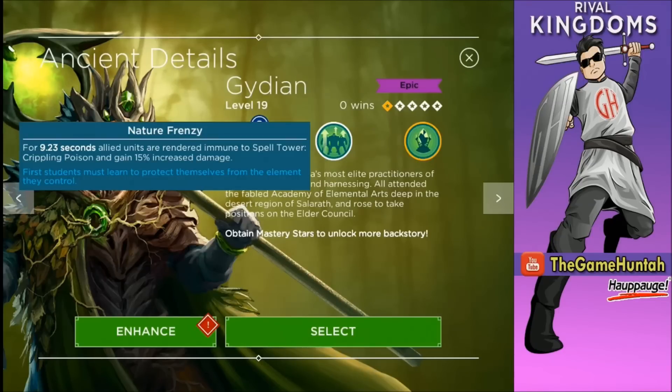The first ability of Gideon is Nature Frenzy. For 9.23 seconds, ally units are rendered immune to Spell Tower's Creeping Poison and gain 50% increased damage. I don't see that many Creeping Poison towers in the bases I'm attacking lately, but the increased damage — I'm definitely going to take that.